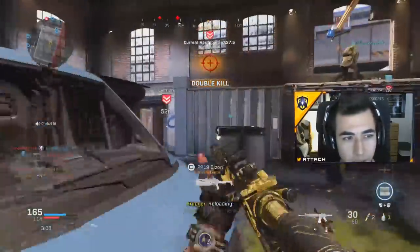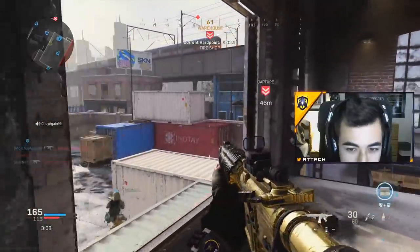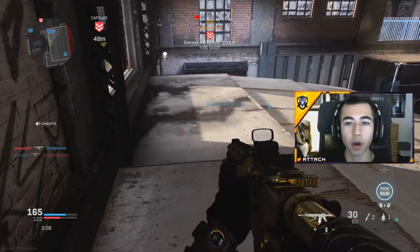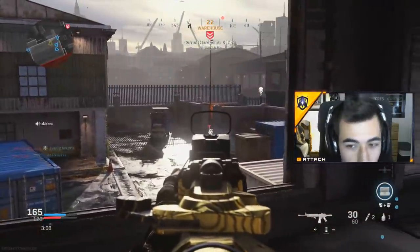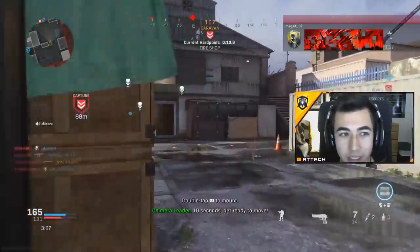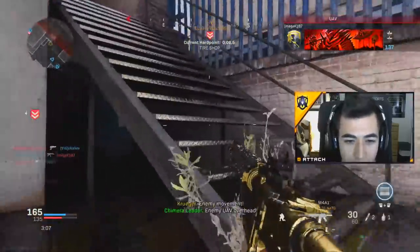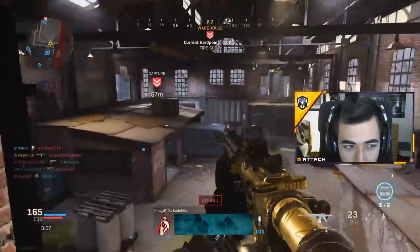My teammates aren't trying to break this hill too much — they're kind of sitting back. So I'm running out there and dying but we're still attempting to break the hill. Now it's 20 seconds left — you do not want to push it anymore. You do not want to flip. You can have a teammate push it, but you yourself do not want to flip. Make sure you're staying back and holding map control for the next hill, because that is the most important thing. They already got that time — it's fine, it happens. They're going to get the time sometimes, but you want to hold map control for the next hill.